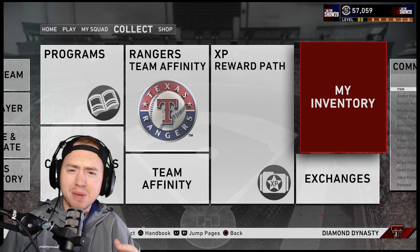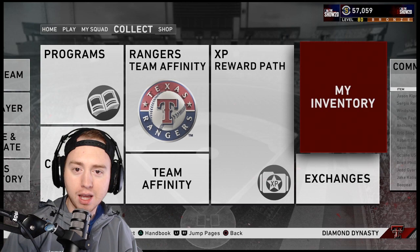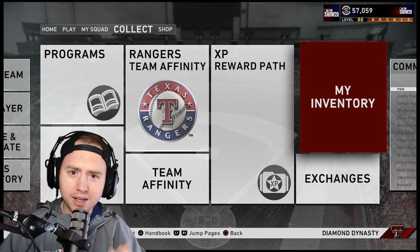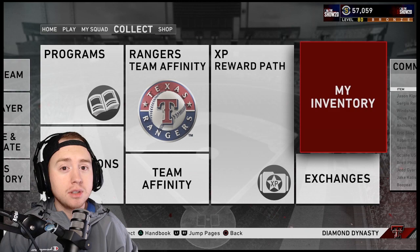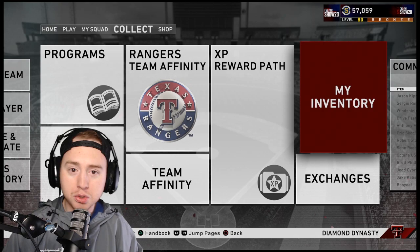First, we'll go over some general tips on how to accumulate stubs. A lot of people miss small things that add up over time. If you're watching right now with maybe a thousand or fifteen hundred stubs and you're trying to flip but it's slow, let's get that count up to 10k–15k. I bet you right now you're sitting on stubs you don't know about — dive in. The first point is: sell everything.